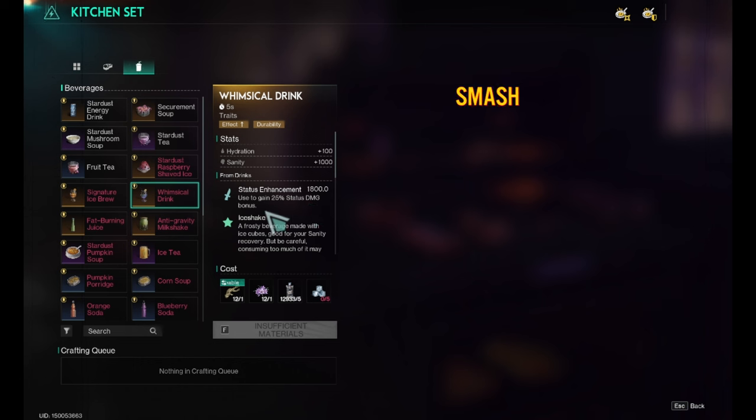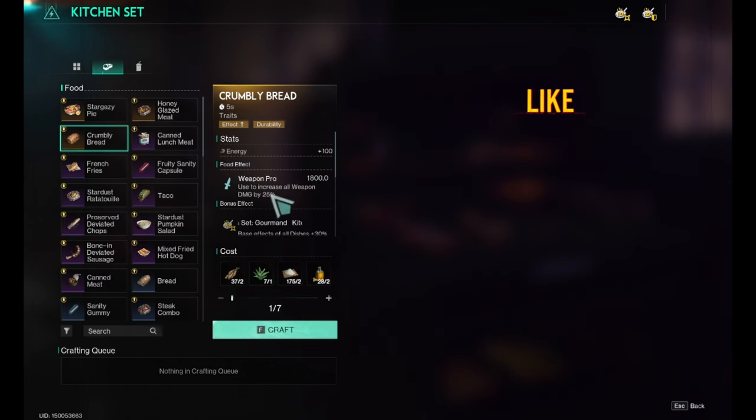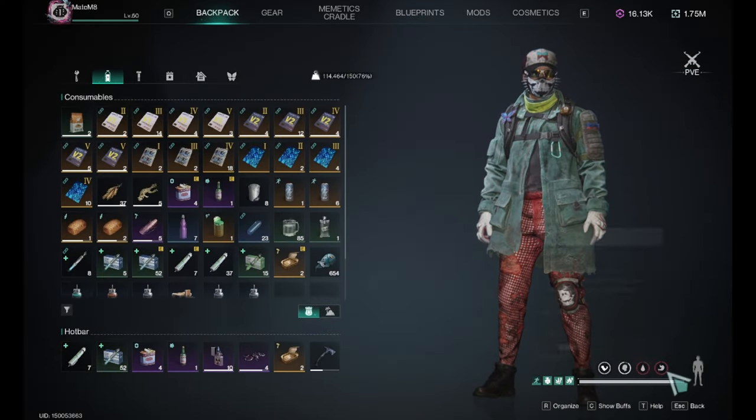The whimsical drink gives a 25 status damage bonus, and the crumbly bread increases all weapon damage by 25%. You can eat one food and drink one drink, and you will see both bonuses in your stats.